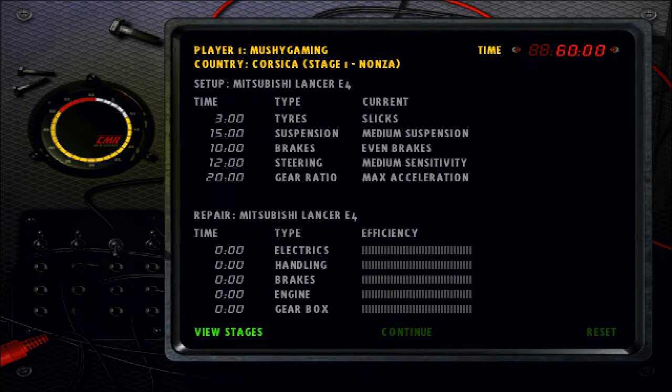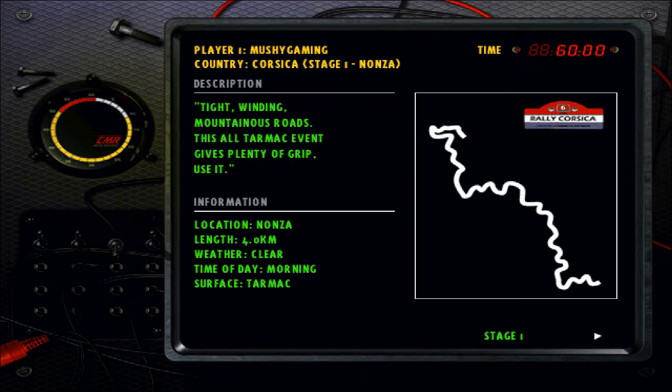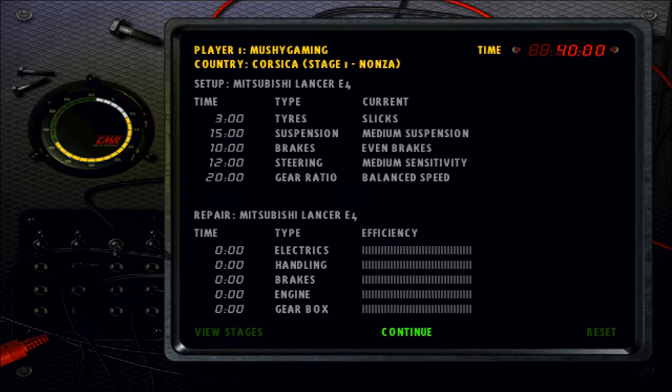Round 6 of the Intermediate Championship brings us to Corsica for the all-tarmac rally. I am looking very forward to this one, I do like the tarmac stages. So we have first up Nonza at 4km, and then we have Luri which is 4.2. That one looks like it's going to be quite flat out most of it, so we're going to have to balance speed. Let's just get started for stage 1.